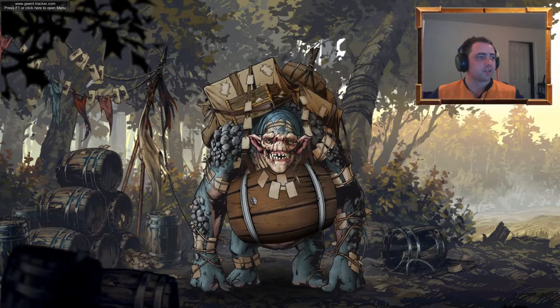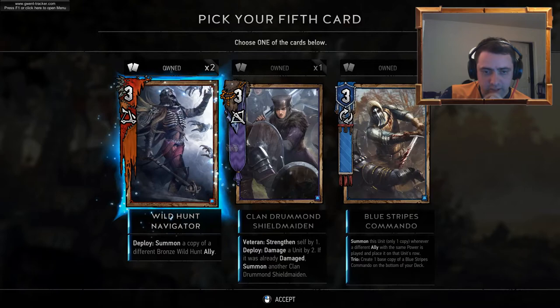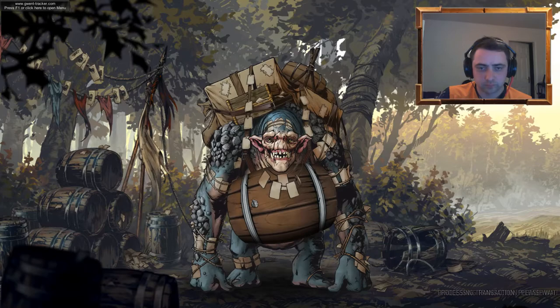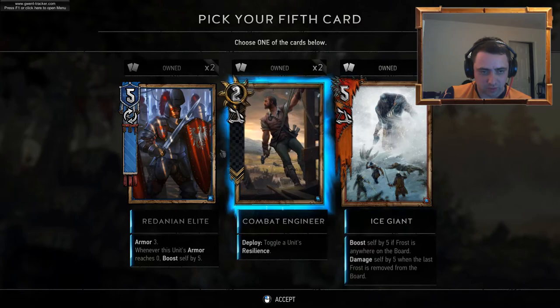12 to go. Biting Frost. Alza's Thunder. Clan Hemei Skull. Raging Berserker Premium — nice. We don't want the Navigator, we've already got the Shield Maiden. Let's go for the Commando because we've already got three of the other two. Lots of duplicates. Do we want the third Combat Engineer? That's not very good — yeah, let's go for the third Combat Engineer.